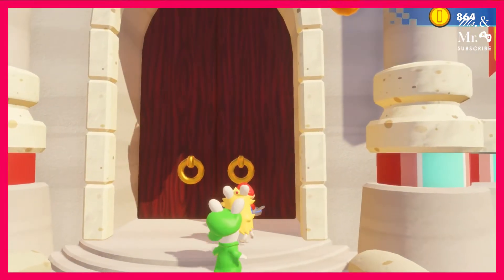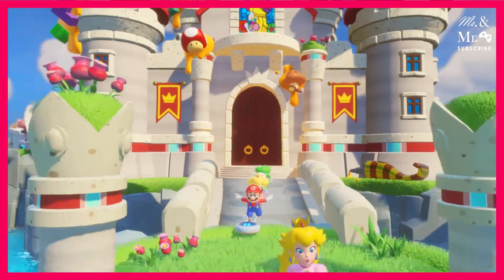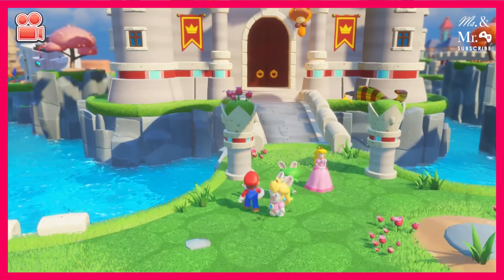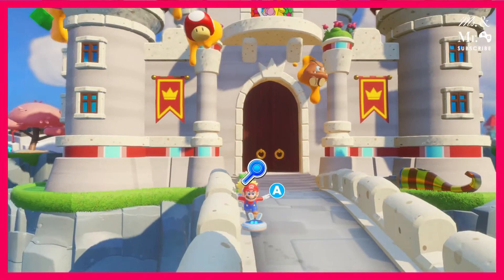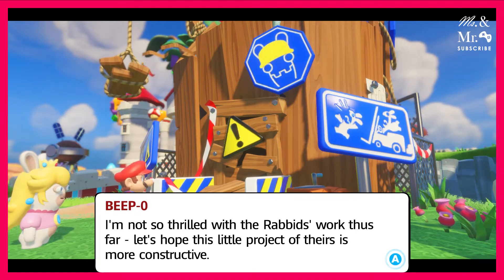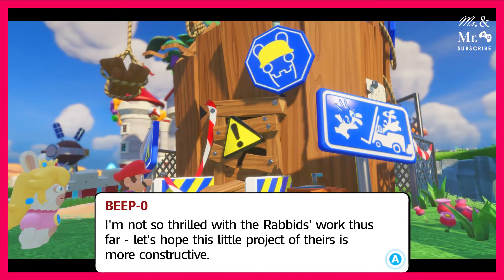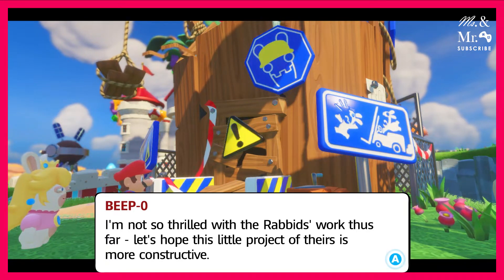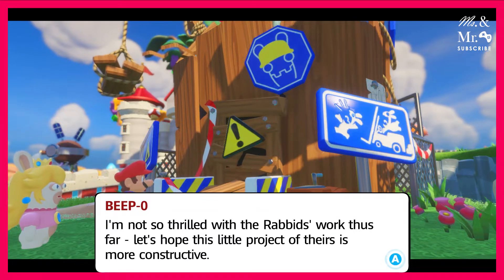Hey, Goomba. That's a giant Goomba. Yeah, he's stuck in there with cheese. That's giant. There's also a power-up mushroom. Oh, it's also giant. Look — there you go. I'm not thrilled about the rabbit's work so far. Let's hope this little project of theirs is more constructive. Look at the sign. Nailed it. You have to be careful about forklifts. You just have one rabbit driving maniacally after another one yelling.